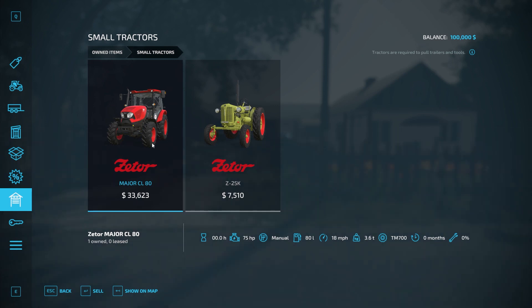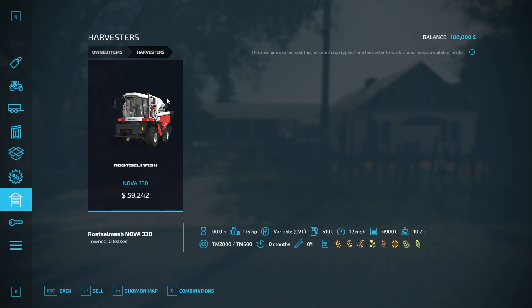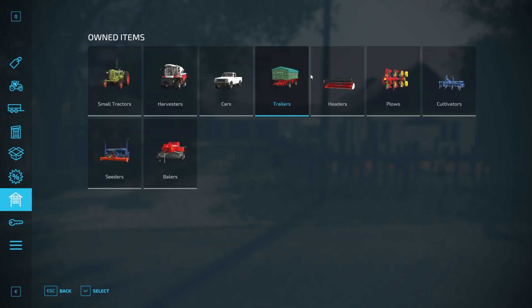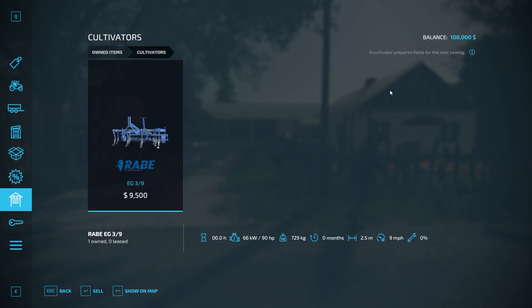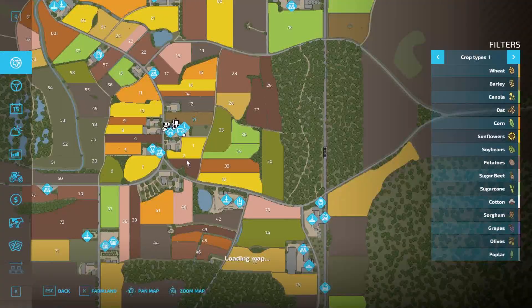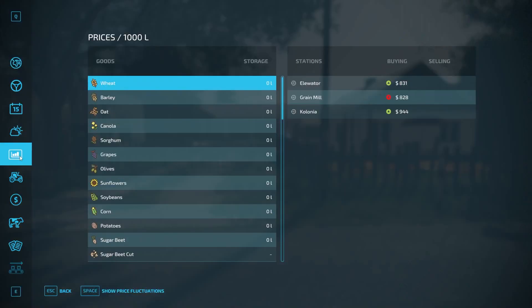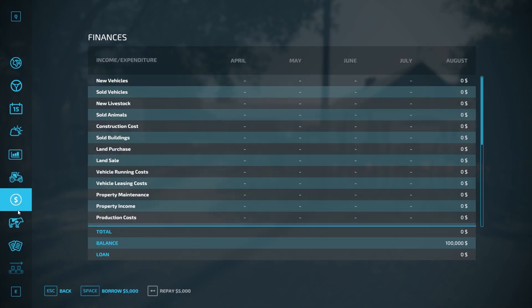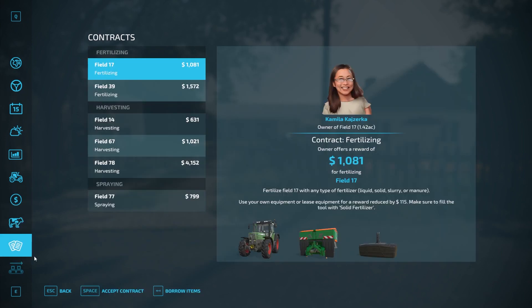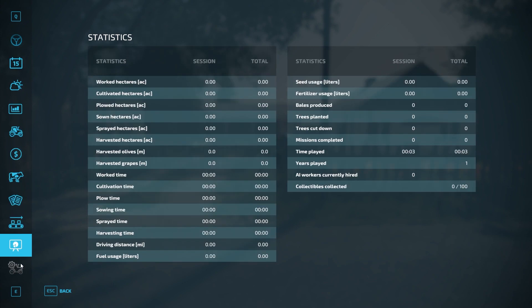We have small tractors: a Zeter Major ZL80 and the Zeter Z25K, which I think is awesome. We have the Rosselmash Nova 330, a Lizard Pickup 1986, a trailer, header for Rosselmash, a small plow, small cultivator, small cedar, and a small baler — which is pretty sweet. We start off with $100,000 in new farm mode. We have a pig pasture and a cow barn starting out. There are contracts in the fields you don't own, and we don't own any production points. There are 50 toys in the mod.